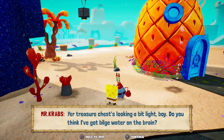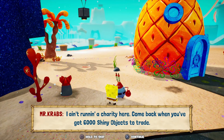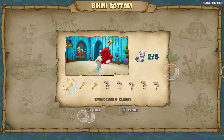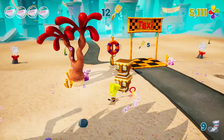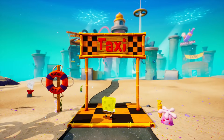That's our 12th golden spatula, so we could technically go to that other area if we wanted to, but I'd rather do it in order. We need 6,000 for the next one. We're at 5,111 so we're doing pretty good. We should be able to come back soon and do that, but this is going to be downtown Bikini Bottom. Let's go!